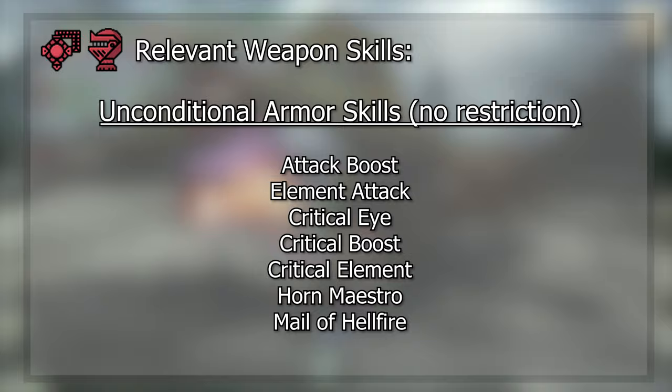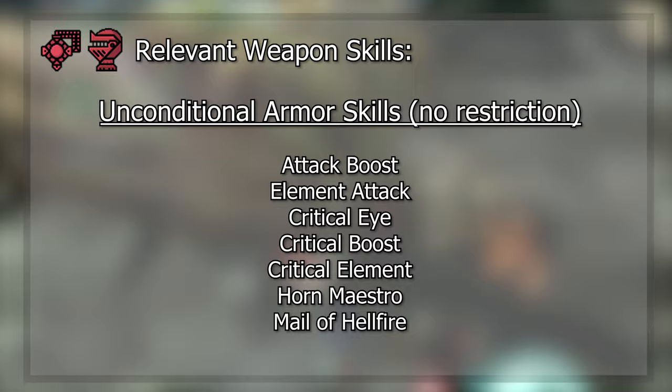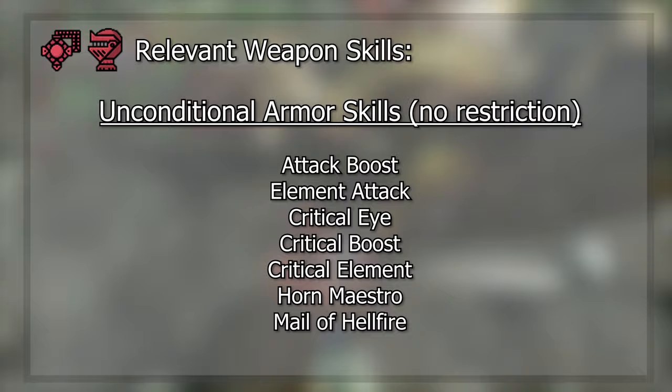Our unconditional armor skills are skills that provide us with benefits simply by including them in our armor with no restrictions for activation. These include Attack Boost, Element Attack, Critical Eye, Critical Boost, Critical Element, Horn Maestro, and Mail of Hellfire.